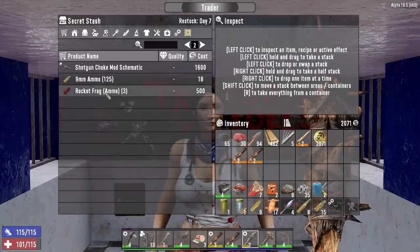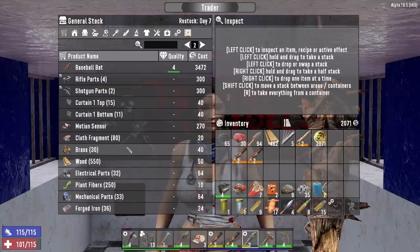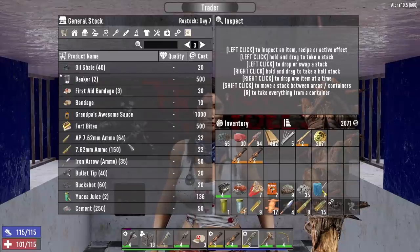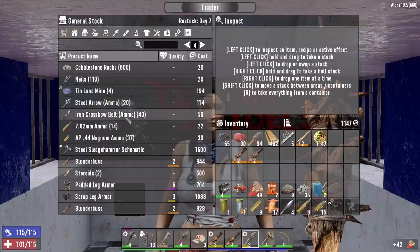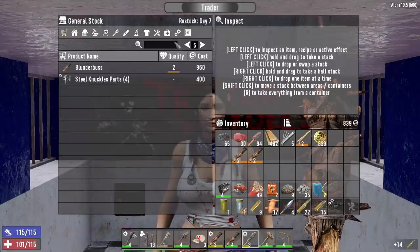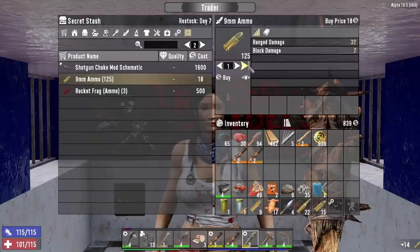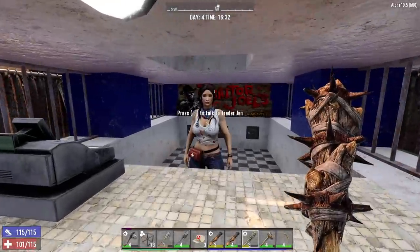Level one marksman rifle — we'll spend some money on ammo. Let's buy these shotgun shells first, then the 762 — it's only 14 rounds. There's also nine millimeter at 125 — we're not going to be able to afford all this. Let's just hold onto the coin we have and take another job from Jen while we're here. Close by buried supplies — let's do that right now.